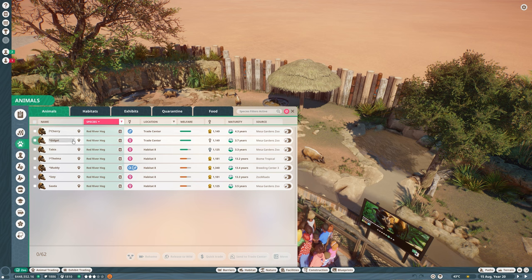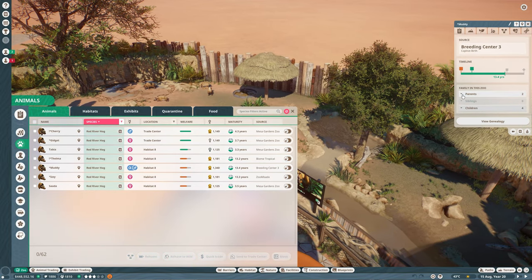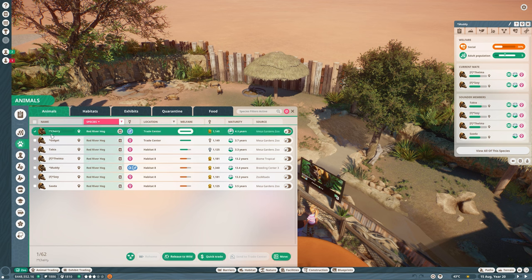Currently these two are in the trade center. Cherry was going to take over as our dominant alpha male as soon as Muddy was done. Who is Muddy's mate? Izzy and Thelma. So Thelma is one we want to keep as well, and Izzy we can keep for now too. I think what I'm going to do is go back to my old way of labeling from Tully Zoo - this is what my mind is defaulting back to, so this is what we're going to do.